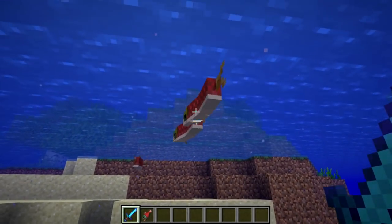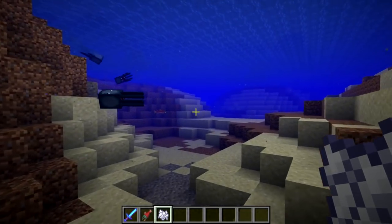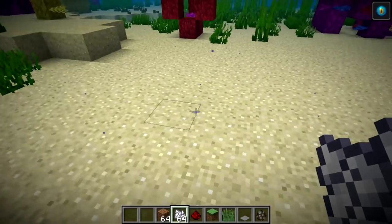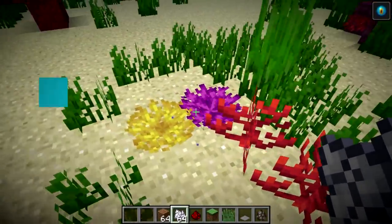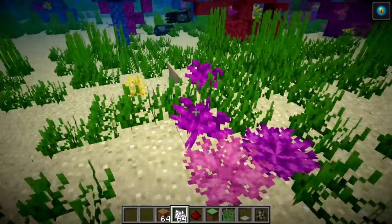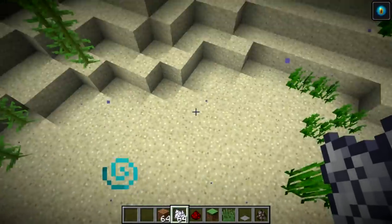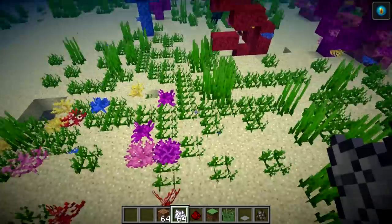Fish of all types now have a 5% chance to drop bone meal when killed. This is significant because it means bone meal can be made automatically without crafting bones — a big deal for tree farms and any farm that uses bone meal. There have also been a lot of changes to coral: if you bone meal the ocean floor in a warm ocean biome, you will occasionally get coral and coral fans, making coral renewable and opening up the possibility of coral farms. However, it doesn't work outside of the warm ocean biome — bone mealing the ground in a lukewarm ocean, for instance, will not produce coral.